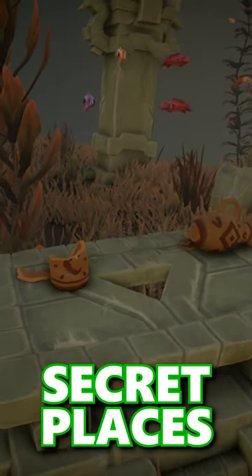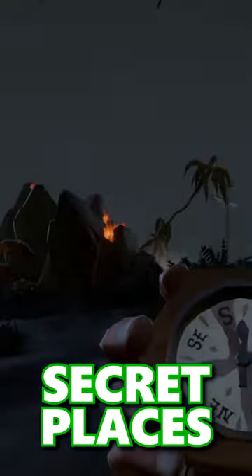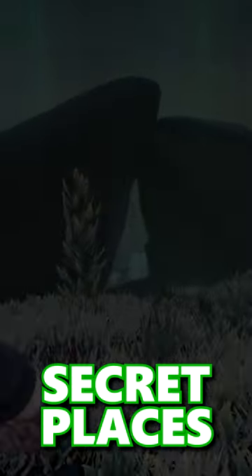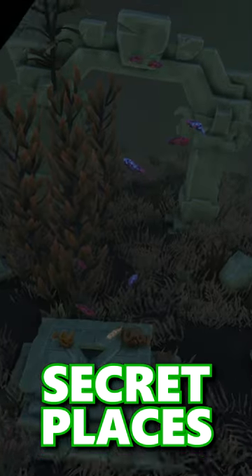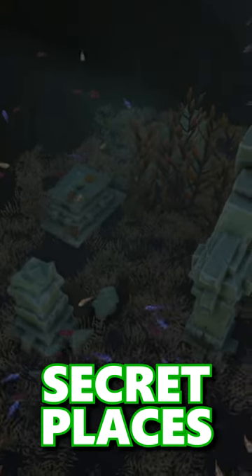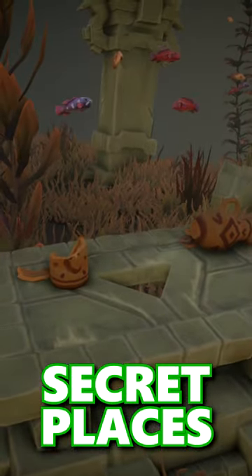Secret places in Sea of Thieves: if you head over to the Devil's Roar and go to Cinder Islet, stand on the shoreline and head northeast. If you dive below the ocean, you'll see two arched rocks, and you will find a shrine area very similar to the shrine scene in the main world. What's interesting about this one is it's the only structure in the Devil's Roar like this — and that is one of many!